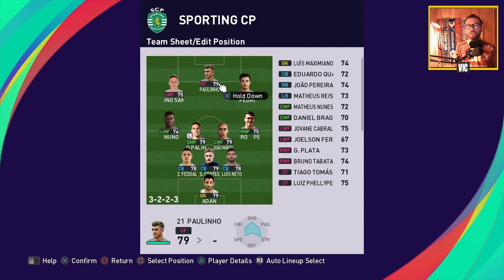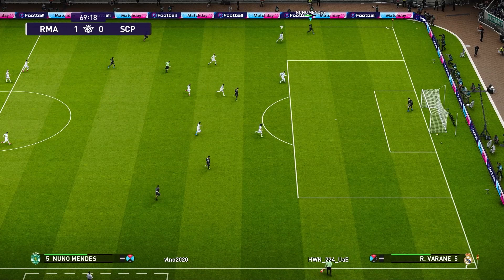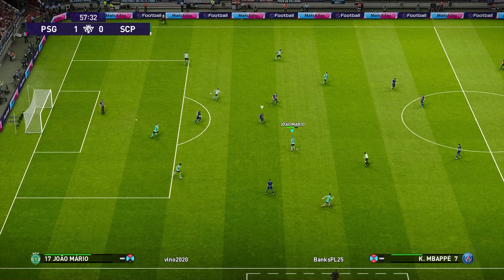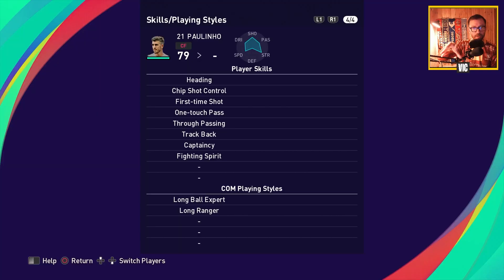The striker position is Paulinho — a left-footed goal poacher. He's tall and physical with passing ability too. His low and lofted pass stats are solid for a striker. He has good finishing, good heading, decent speed for a big guy, good kicking power, heading, chip shot, and first time shot. His passing ability is really important because you can use him almost like a false nine — a play point in the middle — since he has one touch and through pass. He also has trackback, captaincy, and fighting spirit.